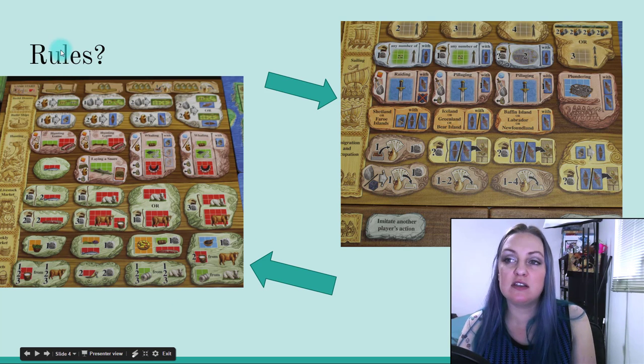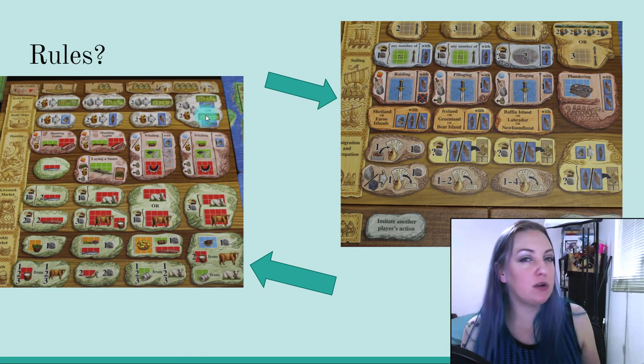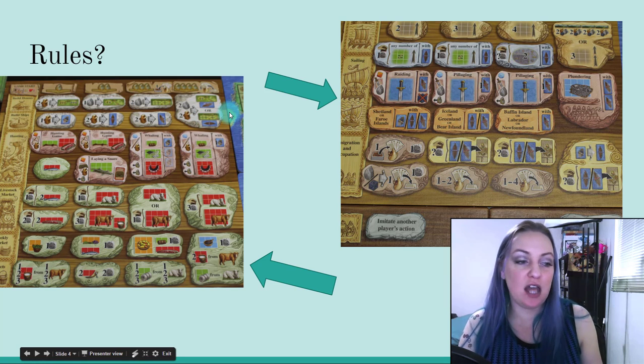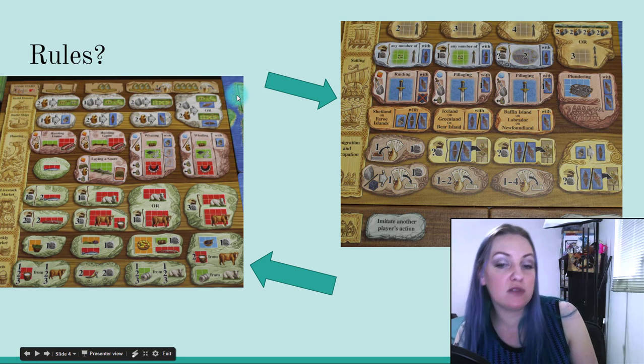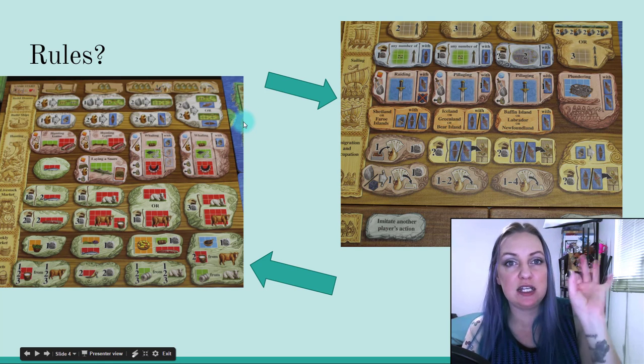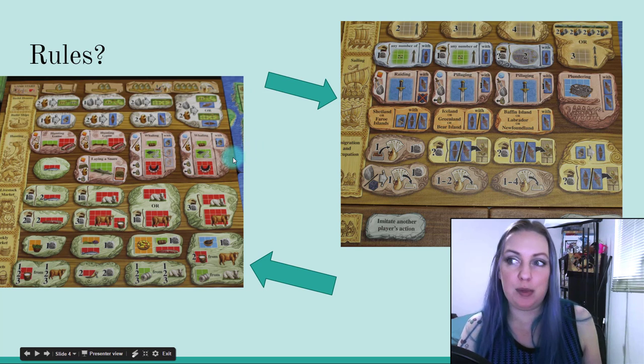It should also be noted that this is one of those games where you can spend one worker to do a weaker action, and possibly two, three, or four workers to do a stronger one. When you spend three or four workers you also get some card play going. It's really fun to have asymmetrical numbers of turns — if I take really big swingy actions I'm going to get fewer turns than someone who takes tiny actions and wants to spend just one meeple at a time.